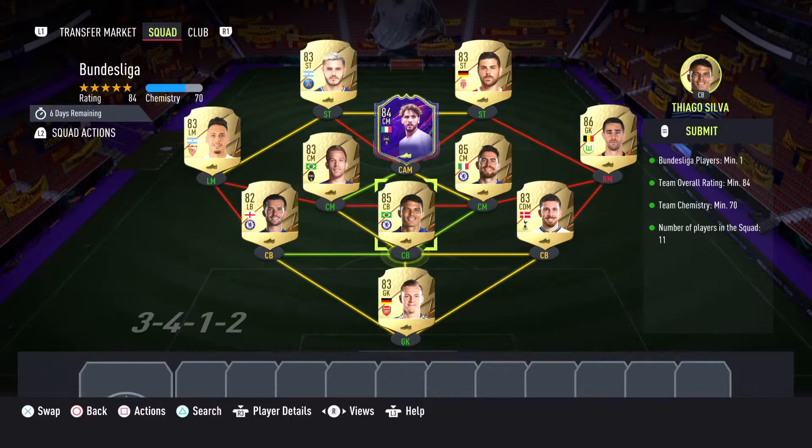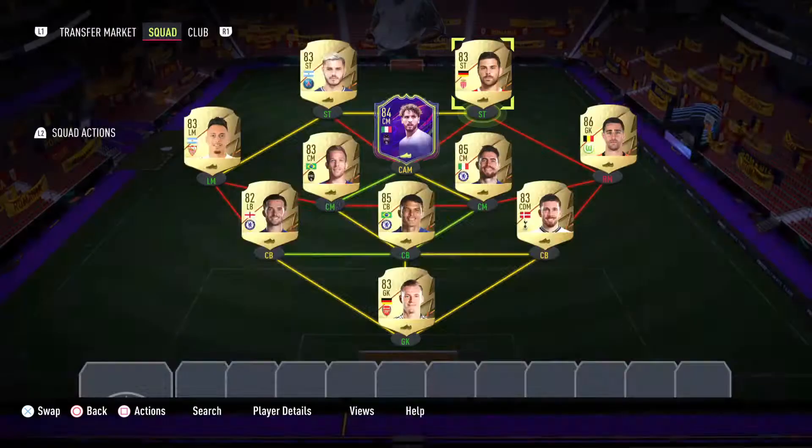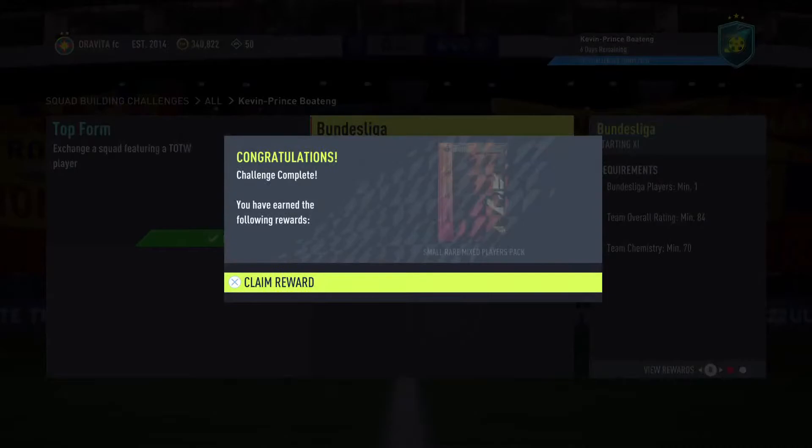So we have Leno in goal, center defense Hojbjerg with Thiago Silva, left back Chilwell — he needs to be left back not left wing back. Center mid we have Artur with Locatelli and Jorginho. Then we have Castles to bring up the overall, right back, left mid we have Ocampos, and in attack we have Icardi and Voland.